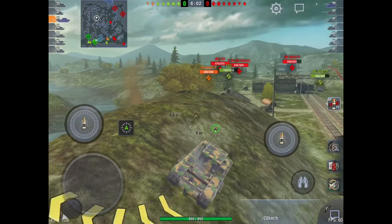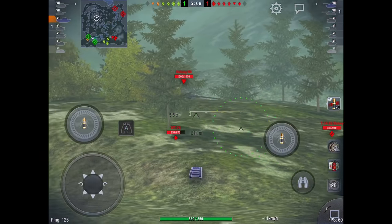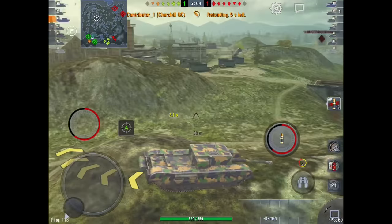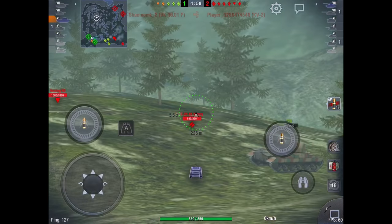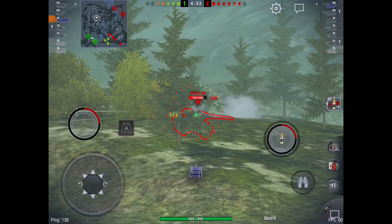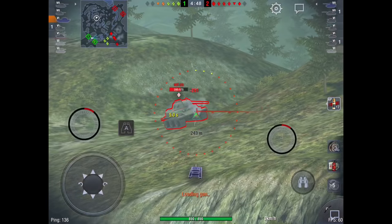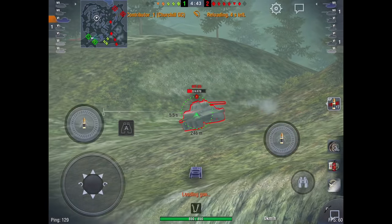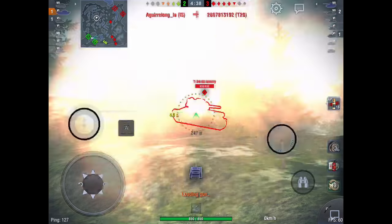Today we're going to be looking at the oft-overlooked and much-maligned Churchill Gun Carrier. It's ugly as sin, it's not fun to look at, it is really ugly. Its armor is precociously bad, almost to the point where it feels like they're just trying to make fun of you. It has horrific mobility, and its gun traverse arc - an oft-underlooked factor in tanking with a TD - is crap as well.